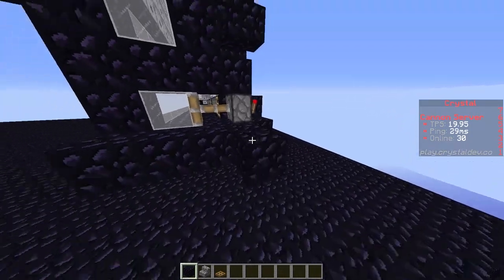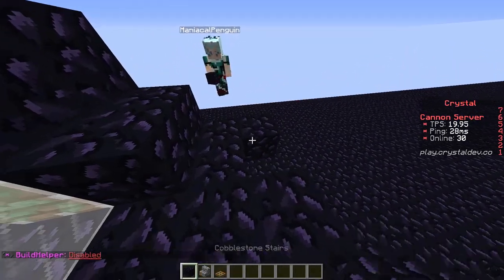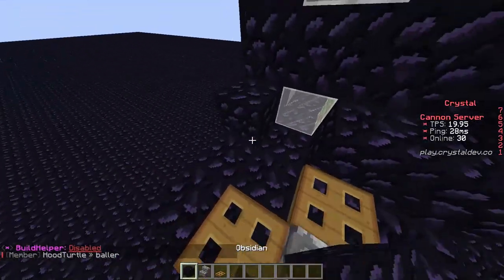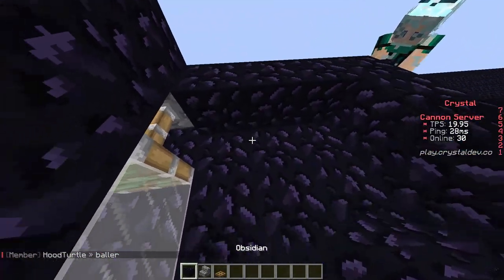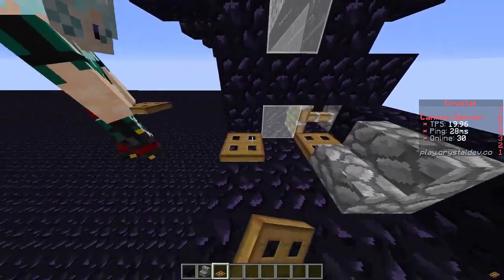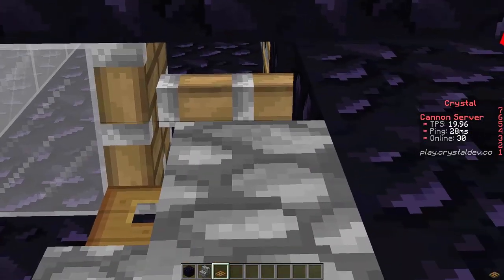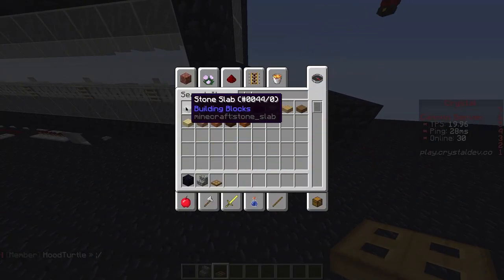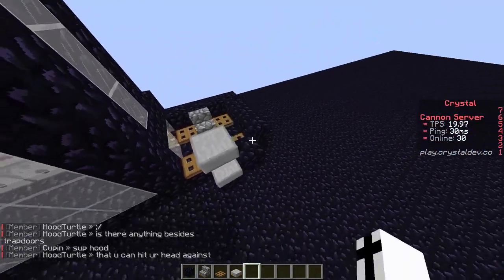Next, this is the part where you build your barrel. Your barrel consists of trapdoors and then a random block of your choice. We're just gonna do it a little bit like this. On some other cannons, if you have a different type of barrel and your power is here, your piston is gonna get exposure from your power over there — that's just gonna spray. But on this cannon it's not gonna happen. This is where all your stuff comes in — this is where your sand comes in.